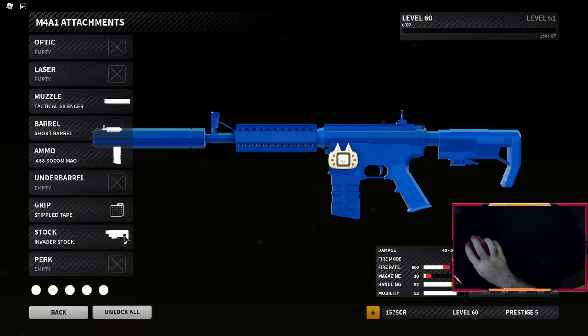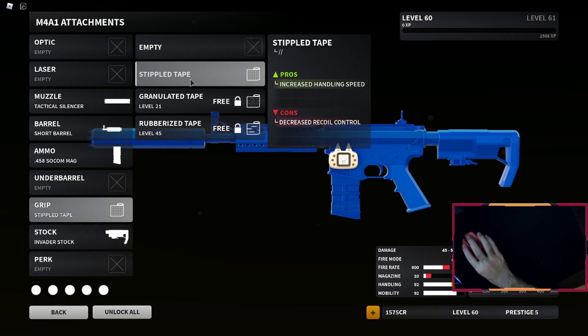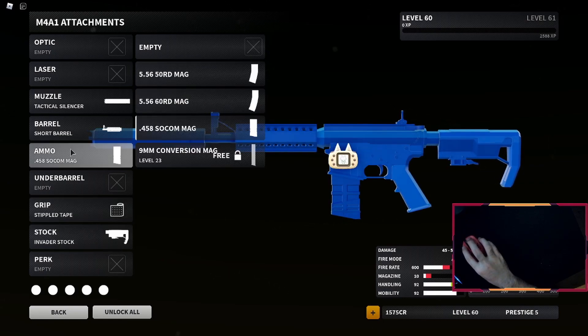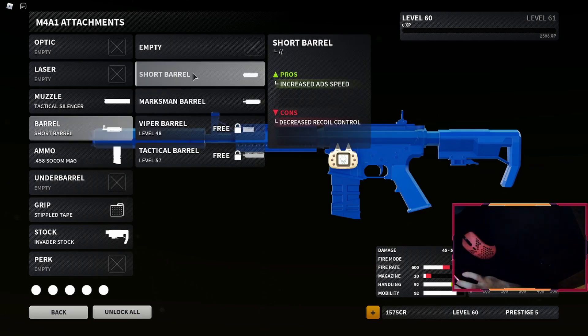And then finally, the M4A1. Starting from the bottom, I got the invader stock, which increases ADS speed but decreases recoil control. My goal with this M4 is to have the most recoil possible. Stipple tape: increased handling speed, decreased recoil control. The SOCOM mag: increased damage, but decreased mag capacity, decreased fire rate, and increased recoil. The short barrel: same as the invader stock — increased ADS and decreased recoil.